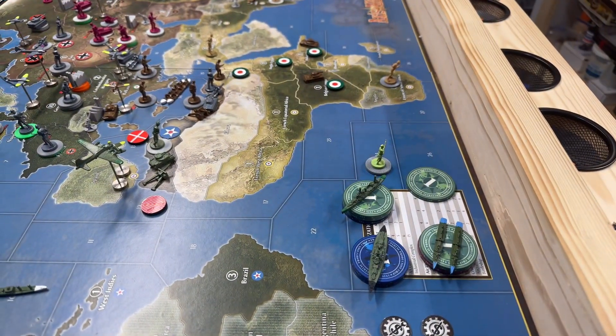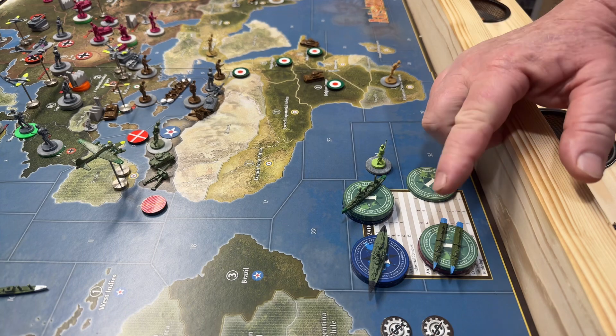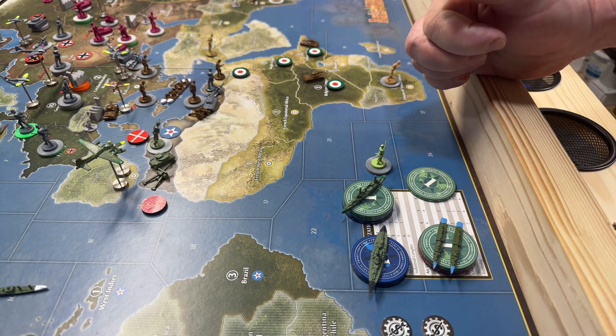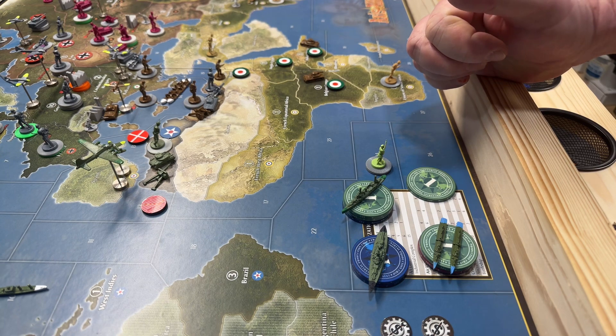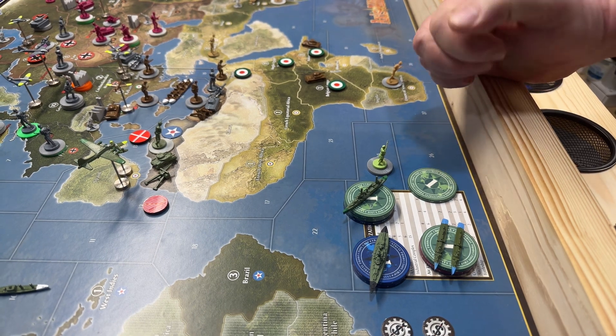They had $49 to spend this turn. They're spending $20 on a battleship, $12 on a cruiser, $16 on two destroyers, and saving one. The Chinese still have seven territories, so they get their usual three infantry.